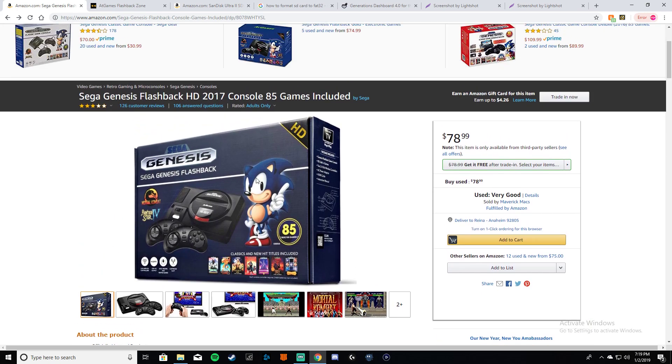A lot of people are asking about the differences between the consoles. This is the 2017 model — it even says 2017 right here. You can easily identify it because AT Games will be right here, there is no volume switch, and there is no SD card slot.